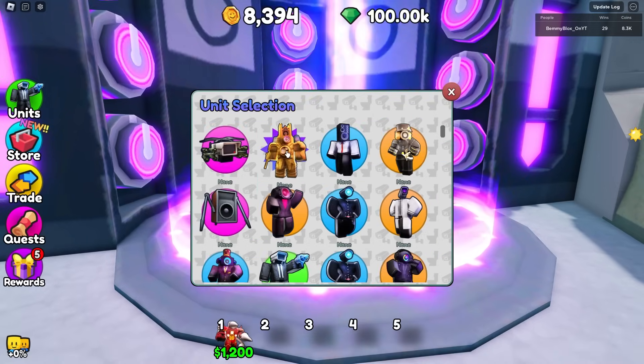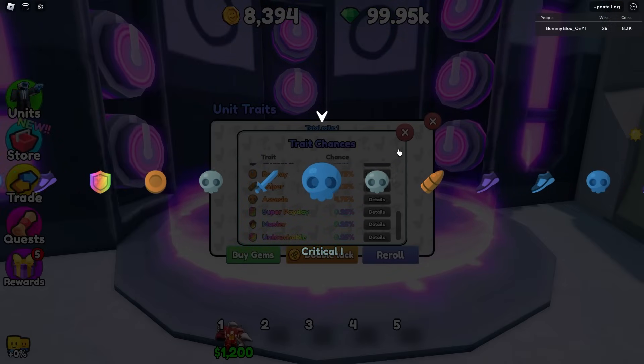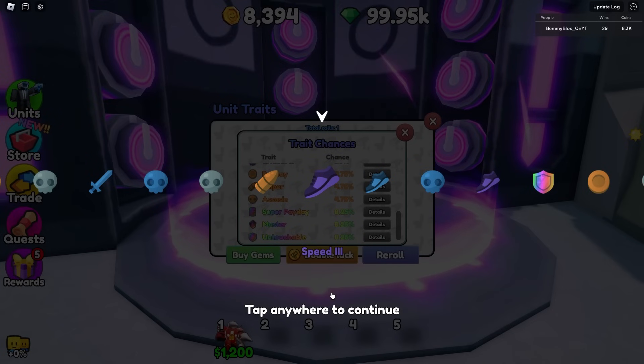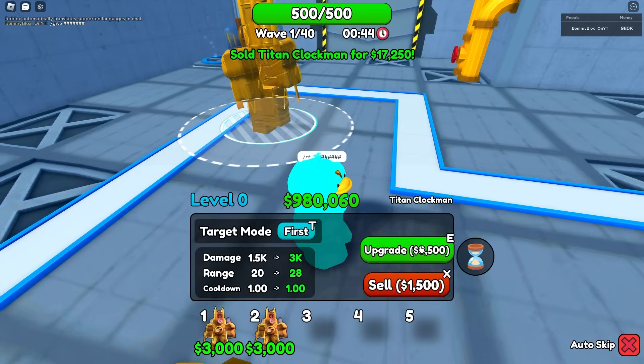I only have 100,000 gems so hopefully I can get all of them. Let's test out the Clock Man for the first one — I don't care, let's go. First roll gives Speed 3. That's not bad — units attack 20% faster.